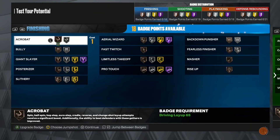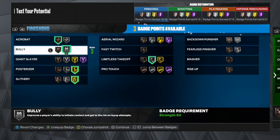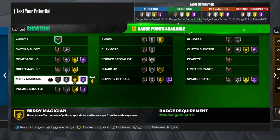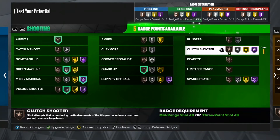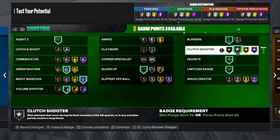After you get the plus-eight on current gen, you have 85 badges in total — same as the Larry Bird build. I don't run Limitless Takeoff beyond Silver because of the way I play; it doesn't change that much after Silver versus Hall of Fame. For shooting badges: Hall of Fame Mini Magician, Volume Shooter on Silver, Bronze Agent Three, Guard Up on Bronze, Limitless Range on Bronze, Blinder, Zone, Clutch Shooter. I'm not running Claymore.